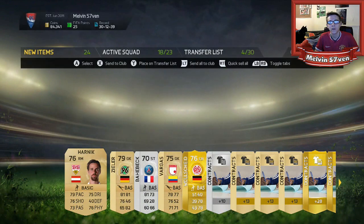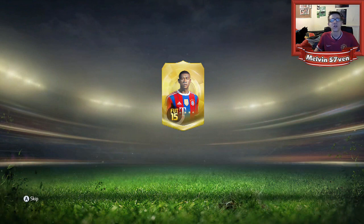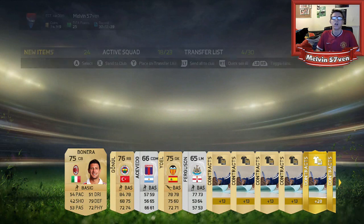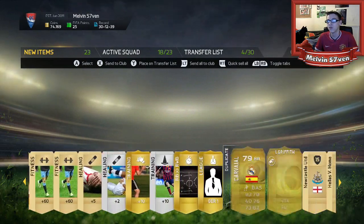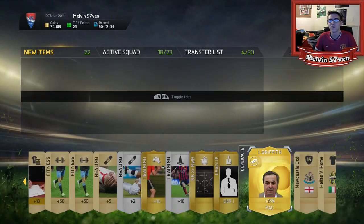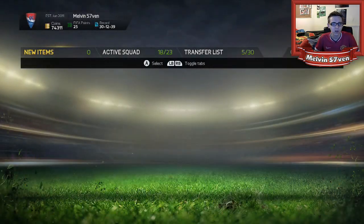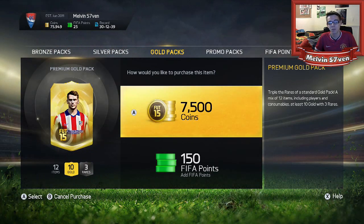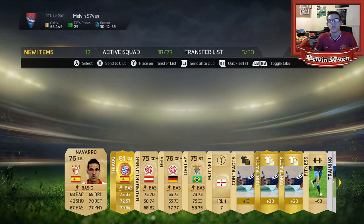And then we're back to normal here with absolutely rubbish. I've just realized you can only open five really. I'll open a couple of 7.5k packs — I really don't want to because although we got an inform, I can't see me getting the coins back that I've spent. But I'll open a couple more. Maybe you do like that, but I'll open five — I'm not going to open the full ten.